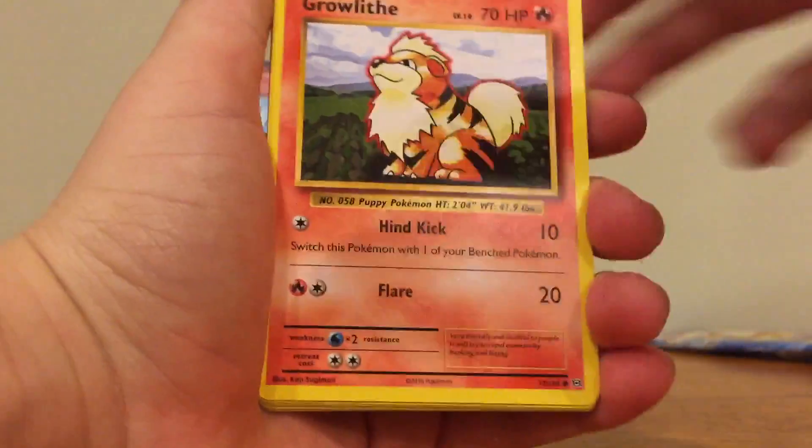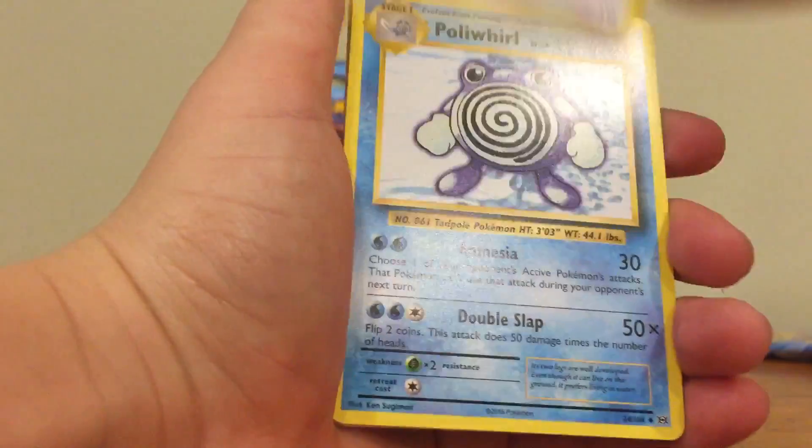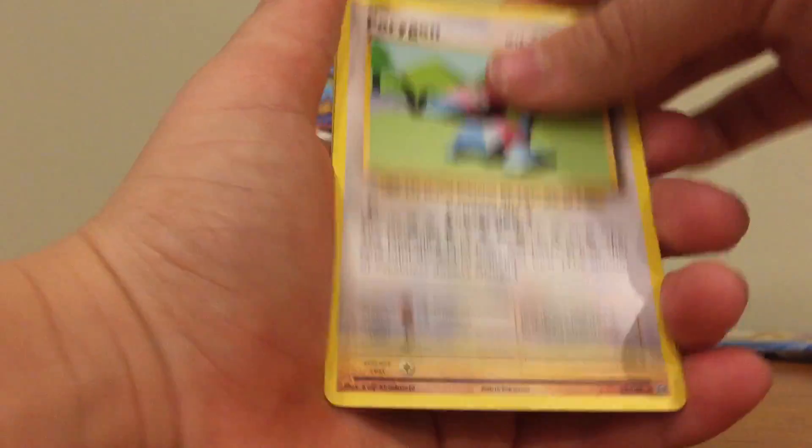And let's do the card trick. I messed up — if that was messed up, guys, that was me. So we got a Metal Energy, a Growlithe, a Ghastly, a Charmander, a Rattata, a Poliwhirl, a Full Heal, and a Porygon.